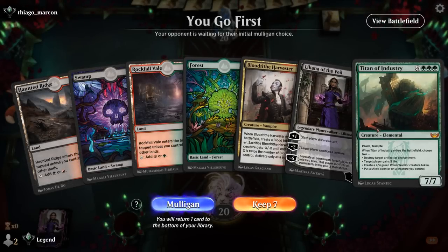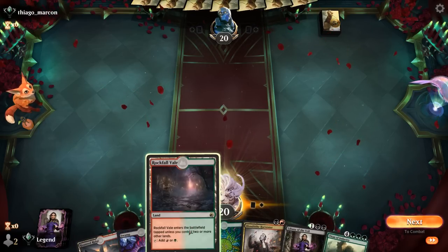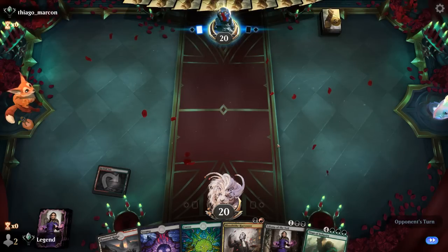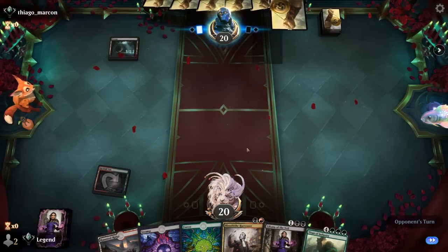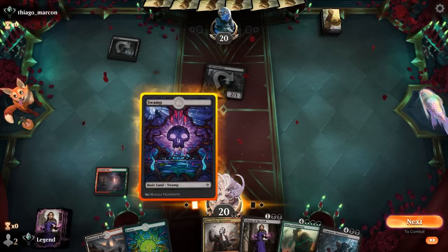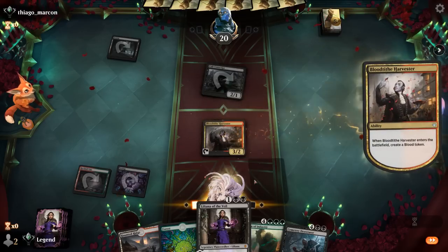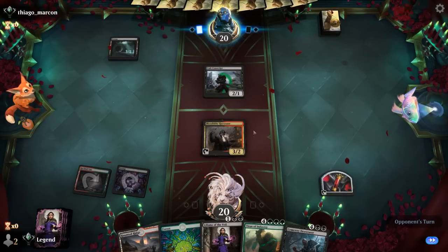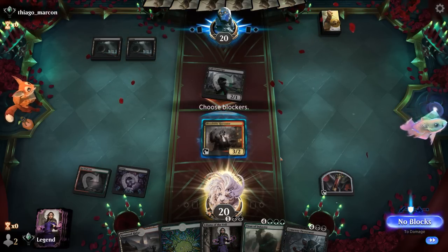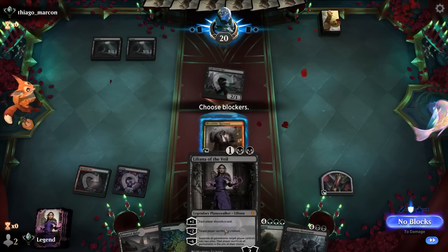Game 2: we're on the play with a very nice hand — Turn 2 Harvester, Turn 3 Liliana, maybe discard Titan to reanimate later. Opponent with a 1-drop, possibly on mono-black aggro. Liliana's minus 2 is not looking too amazing, although we can combine it with Harvester to kill whatever we really want to kill. Conscript attacks — I could trade if our plan is to minus 2, might as well.